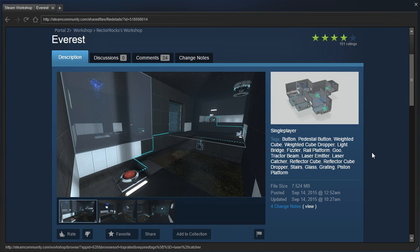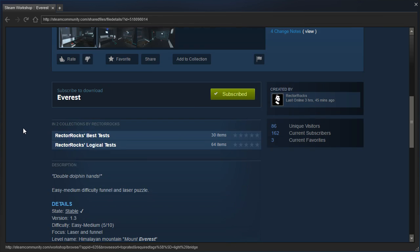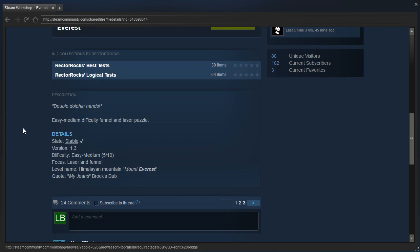Hey guys, I'm LB, and let's check out Everest — not the mountain — by Rektorox. Double Dolphin Hands. Easy to Medium Difficulty Funnel and Laser Puzzle.